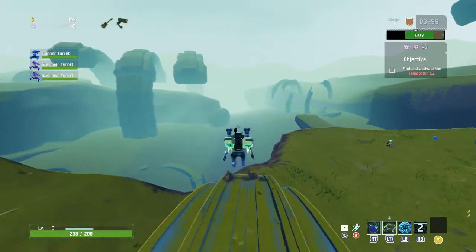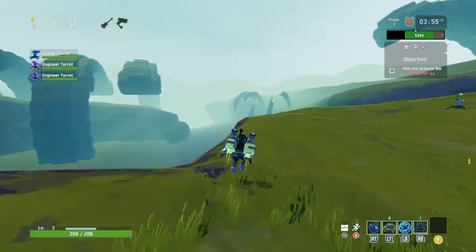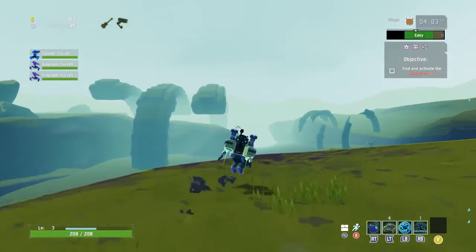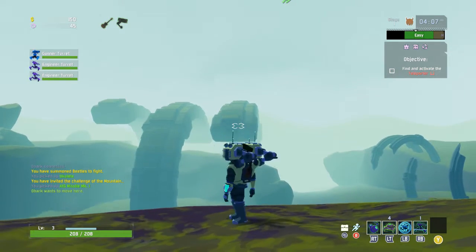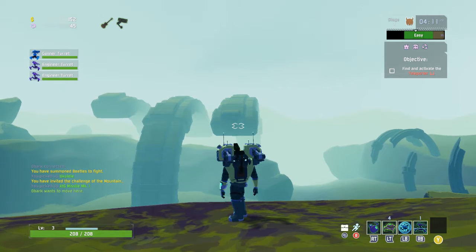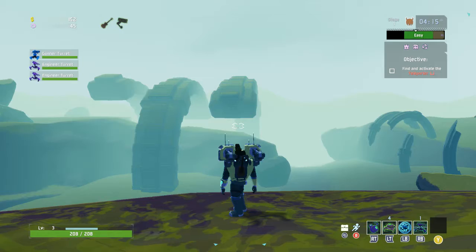What you'll want to do is run over this cliffside, and you can kind of see it already — way over there. I don't have a good way to zoom in, but I'll read off the code to you.